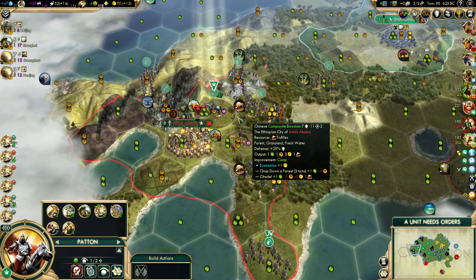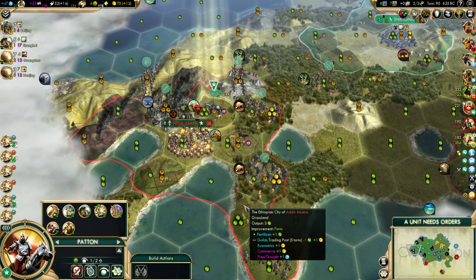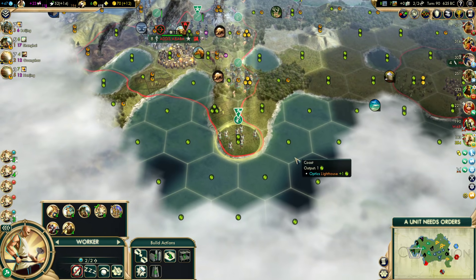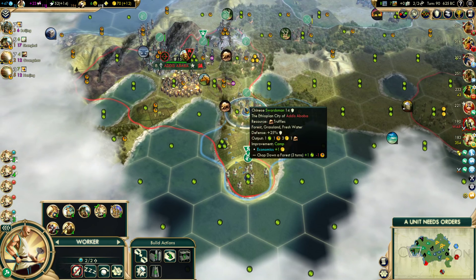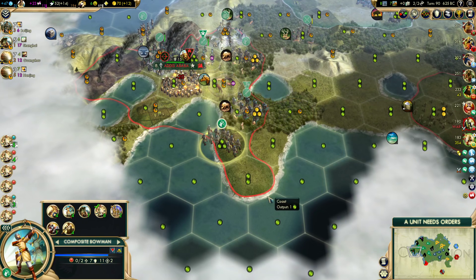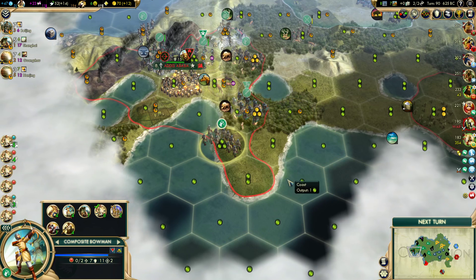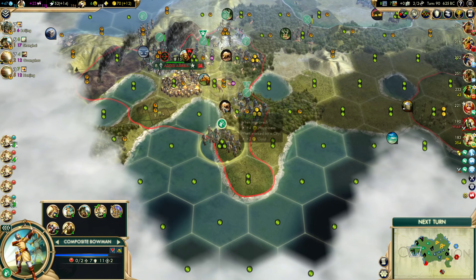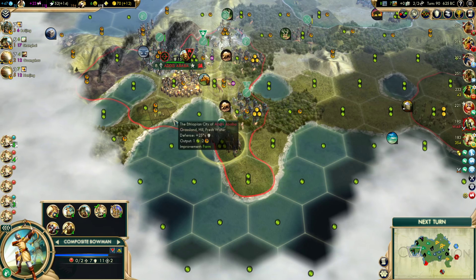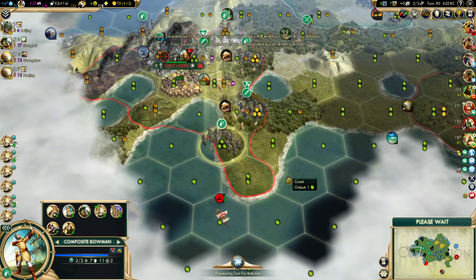A way to protect that would be to move this guy here, but he already lost a good portion of his health — he would not be able to withstand that shot and then getting shot on the way out even with the Great General helping. So I'm thinking of pulling this guy. We could defend in place and that would delay the archer getting in by a turn. Having four composite bowmen and three swordsmen should make this very, very quick work. Let us do it like this, moving the Great General down here to extend his sphere of influence to this swordsman as well.